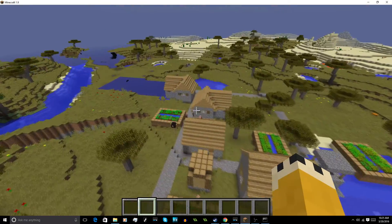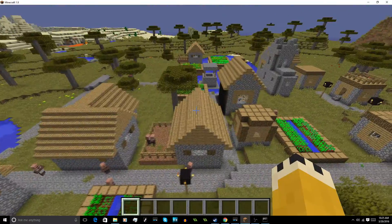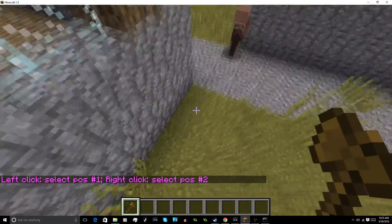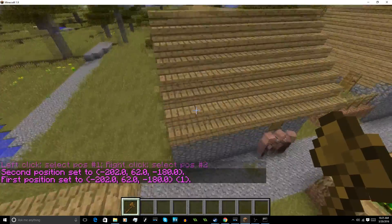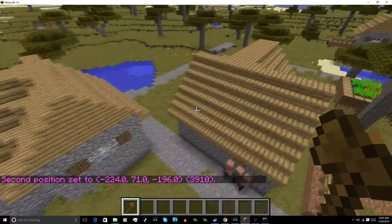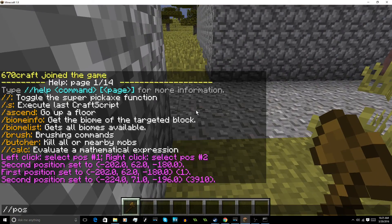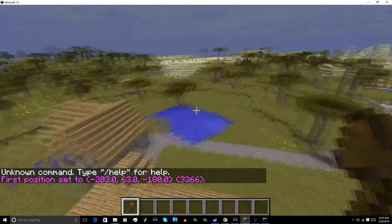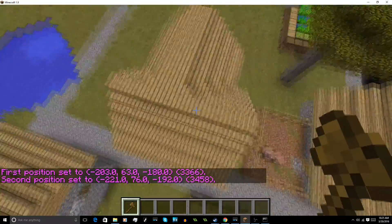I went ahead and found this village and now I'm going to demonstrate everything you can do with it. First off, you have to select regions to edit them. You can do //wand to give you a wand, and to select a region you right-click to get position one and then left-click to get position two. You can also do this by doing //pos1 and //pos2 — this is useful if you're in the air and have nothing to click. And as you can see, this is the selected region.